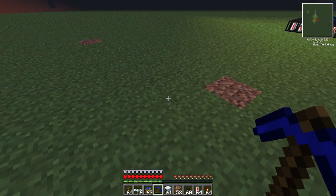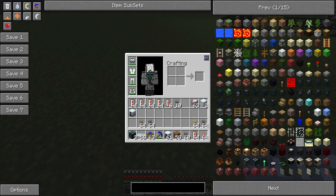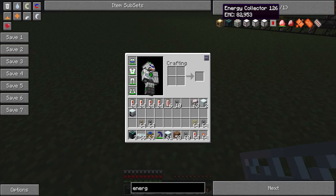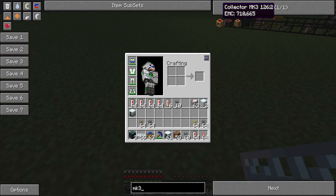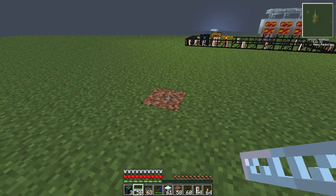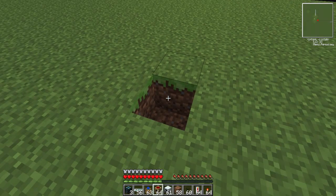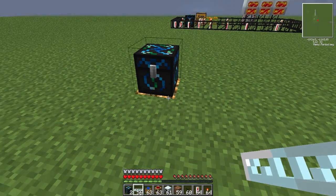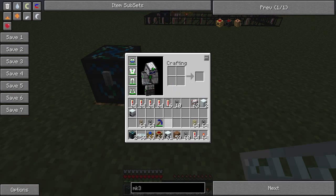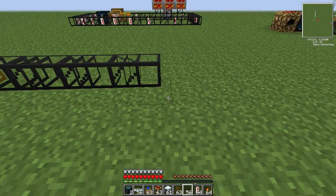Come over here - you need an energy condenser and an energy collector. We'll use the MK3 because that's the best one, but you can pretty much use whichever one you want. So dig a hole, put the MK3 down, then get a chest and put it on top. Then you want a wooden transport pipe, followed by a number of cobblestone pipes.